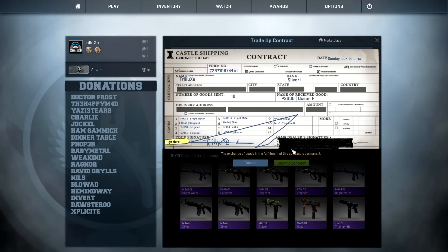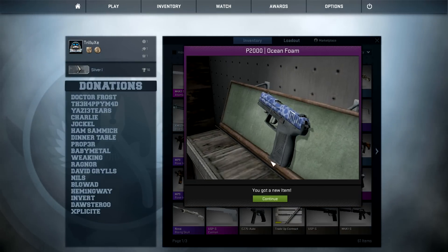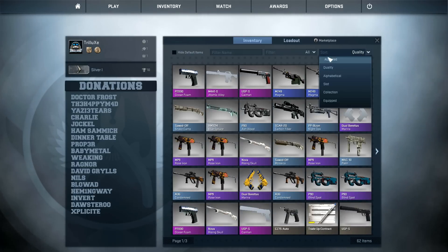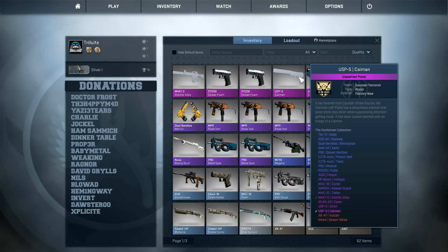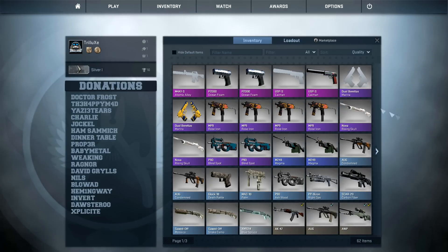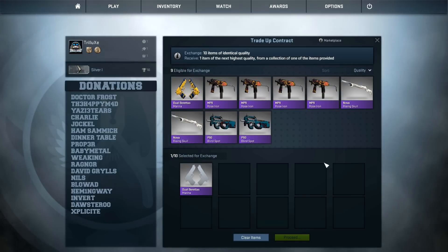Let's get a little scribble action — come on, I would lose so much money if I get the CZ skin right now. Nice, it's the P2000 Ocean Foam from the Bravo collection — that is good! I'm pretty lucky so far, must be the silver account. Current status: three skins from the Huntsman collection, two from the Bravo collection — all factory new except the M4A1-S Atomic Alloy in minimal wear.